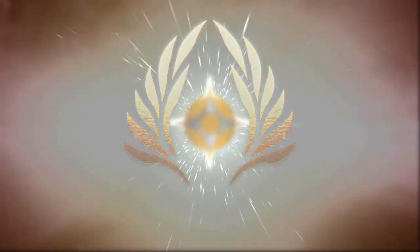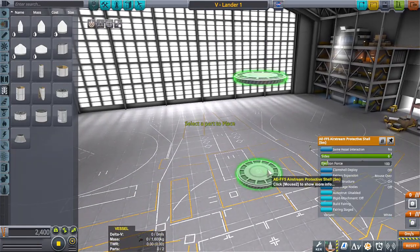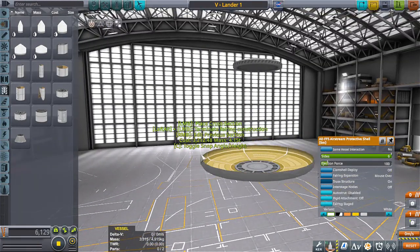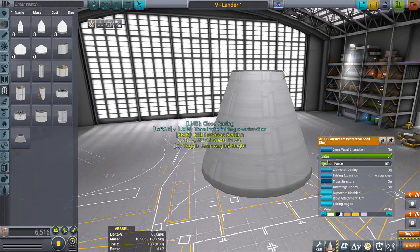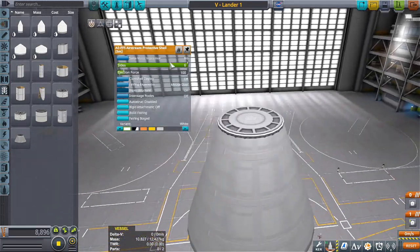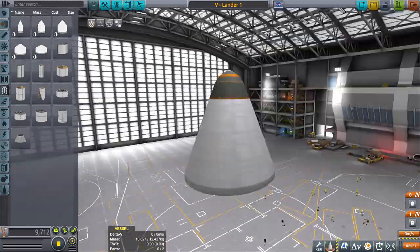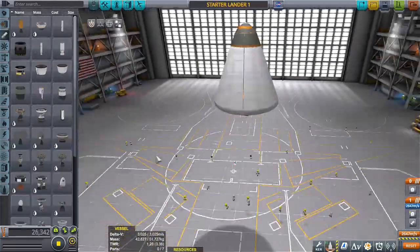Hello everyone, I am Veos and welcome back to another video. Today we will be building the seed factory. What the seed factory basically is is a lander that lands first on the planet and then builds a type of mini colony — with the ability to mine, smelt metals, house kerbals and feed them.